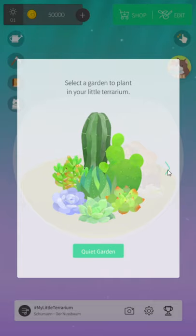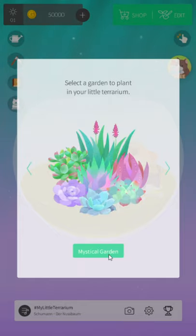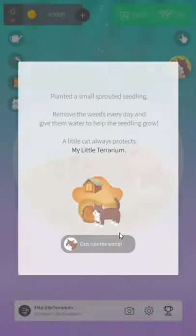Select a garden. Quiet garden. Ooh, there's different things. I'm gonna go for the mystical garden, which I guess just has different colors. And piano.